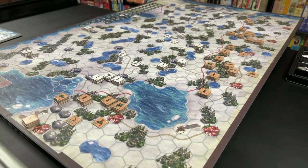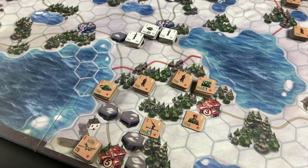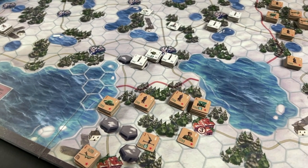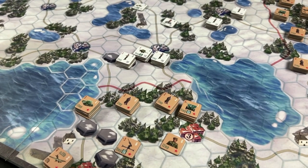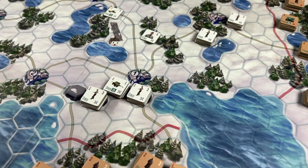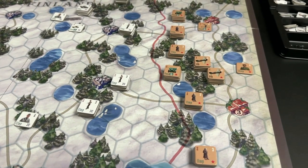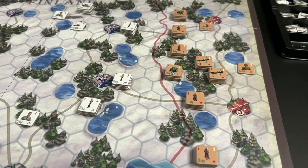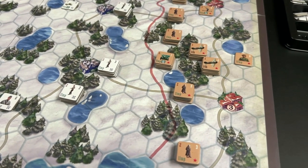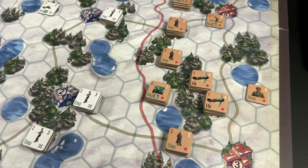Here we have a sample setup. We see the Soviets close to the Mannerheim line, which historically was the main front — they have concentrated two infantry units, one tank unit, and an artillery unit, with bombers nearby and a headquarters. The Finns have two infantry units on the Mannerheim line and an artillery unit. Further to the north, more Soviet units are deployed along the front. You cannot place units on hexes that have a border — the red line.